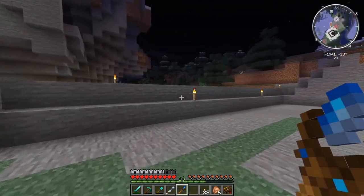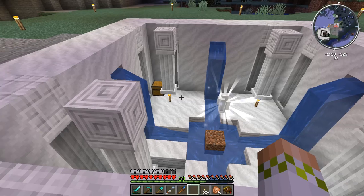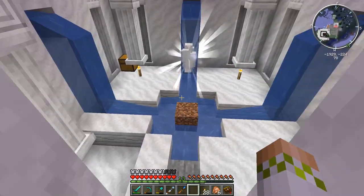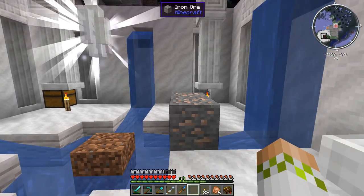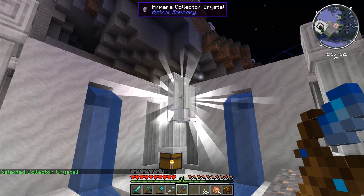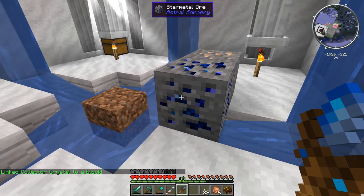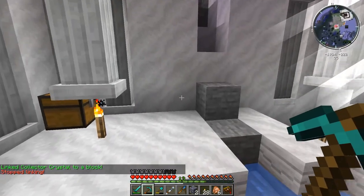We now have our linking tool - it looks pretty cool, like a fancier wand. We'll run over to the collection crystal, which is still down here. We're going to take the iron ore - you can transmute a ton of different stuff, but iron ore is the main one you want to use it for since star metal is going to be used in a lot of different crafts. Right-click with the linking tool to select the collector crystal, then right-click the iron ore, and you can see it converts it to star metal ore, which is a really cool block with some animation to it. Then we just mine these up and we're good to go.